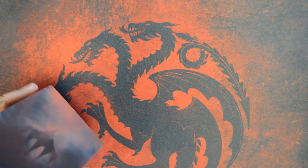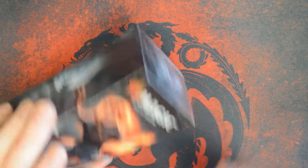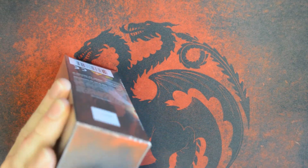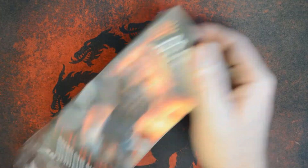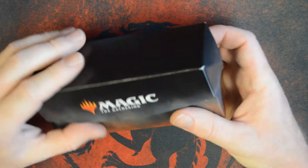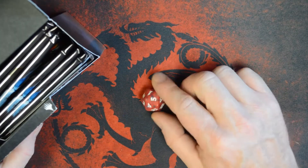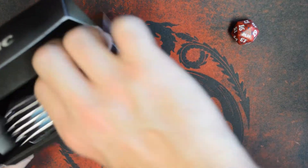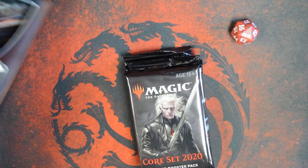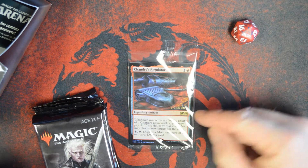We're going to open a couple of these. Typically inside these you would find six boosters and some sort of foil promo. It looks like that's what we're going to get. So we got a life dice with the M20 symbol on it, and one, two, three — six boosters. A little instruction manual. The foil promo we got in our first kit was Chandra's Regulator with the date stamp on it.